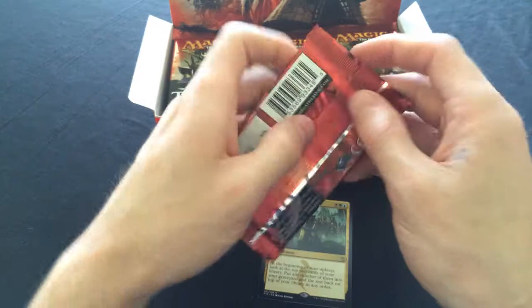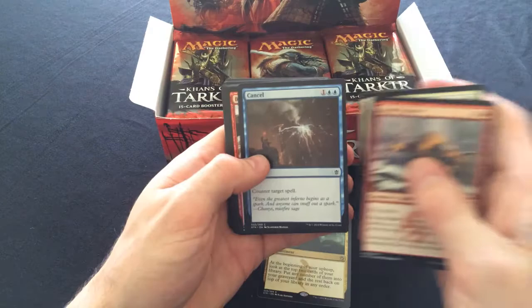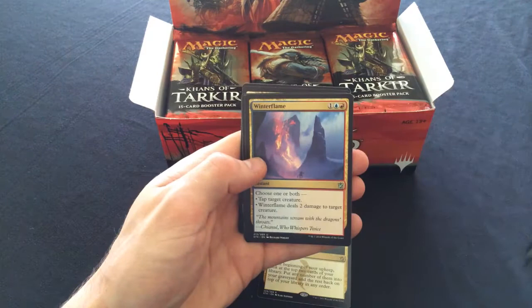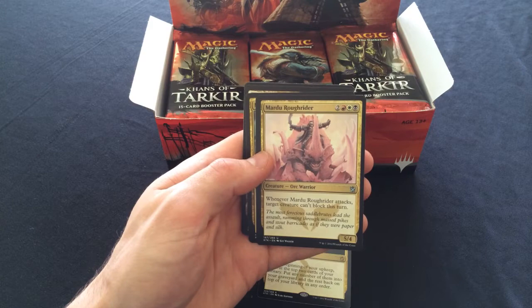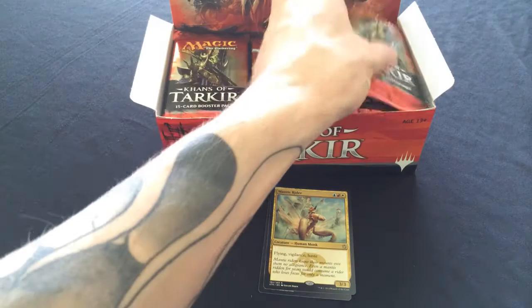This video is super late by the way, everyone else has already done box openings - I don't really care, this is my Christmas present. Morph was such a good mechanic in draft and even some Morph has made it to standard. Winterflame, Sandsteppe Citadel, Mighty Rough Rider, Mantis Rider - he used to be worth some value but he's dropped a little, not really worth too much anymore.